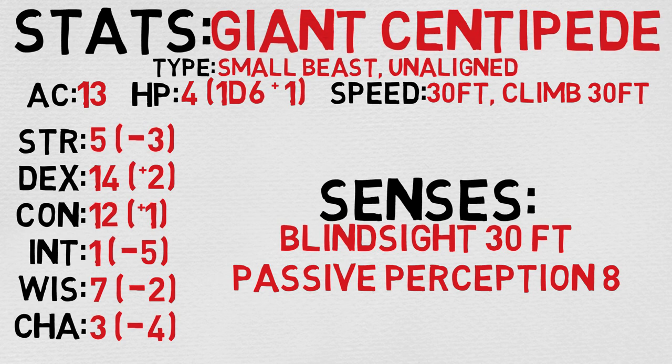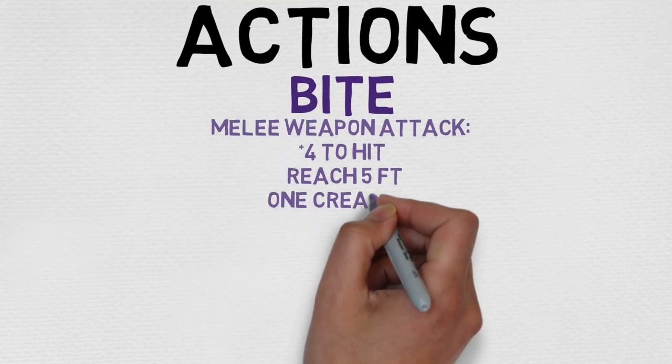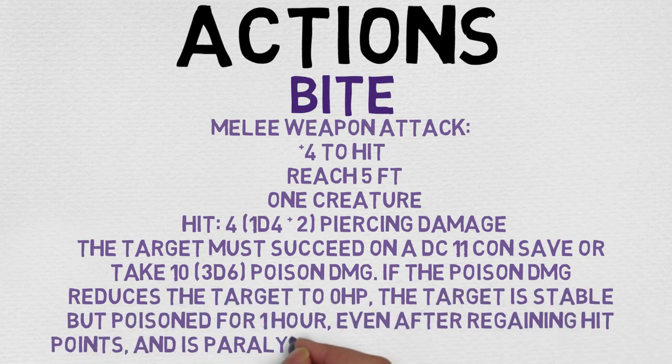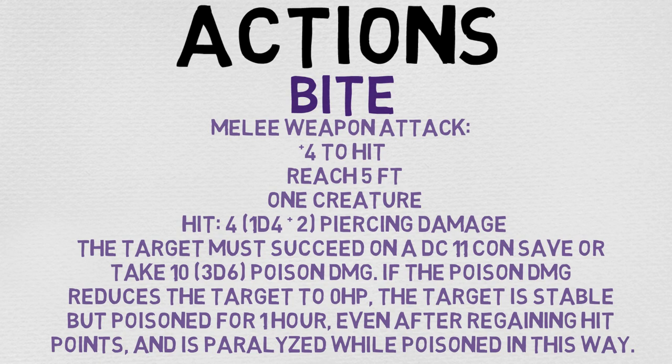Looking at this stat block, you'll notice it doesn't really compare with a lot of the other CR 1/4 creatures. But we're not quite done yet — let's take a look at its actions. The Giant Centipede can only do 1 action, and that is a melee weapon attack. It is +4 to hit, reach of 5 feet, 1 creature can be targeted, and deals 4 piercing damage on a hit. However, the amazing part is the second part: the target must succeed on a DC 11 constitution saving throw or take 10 poison damage, or 3d6 poison damage. If the poison damage reduces the target to 0, the target is stable but poisoned for 1 hour, even after regaining hit points, and is paralyzed while poisoned in this way.